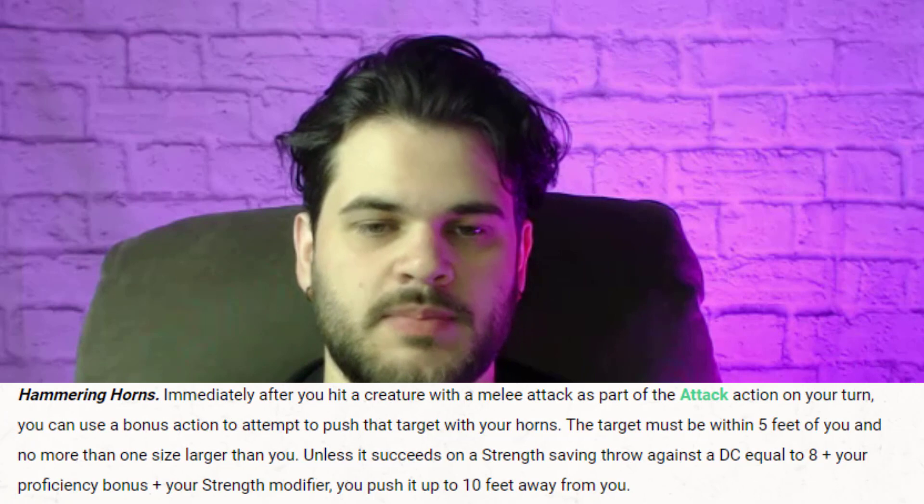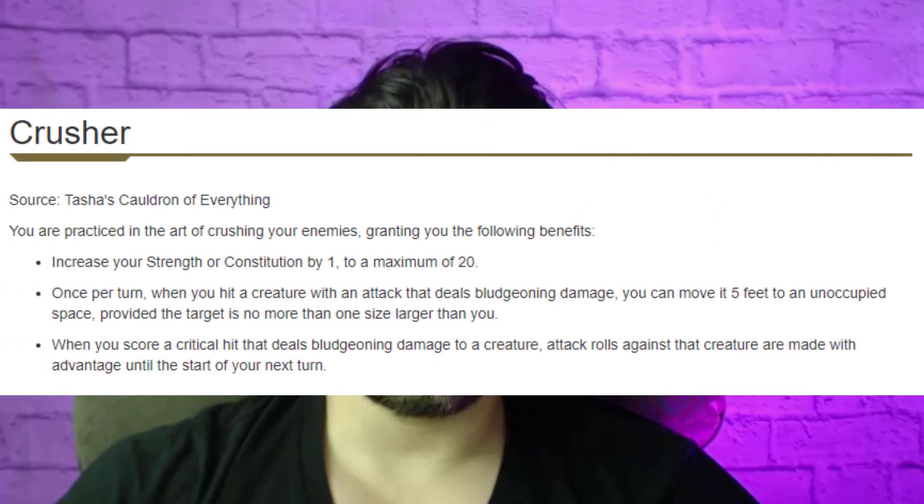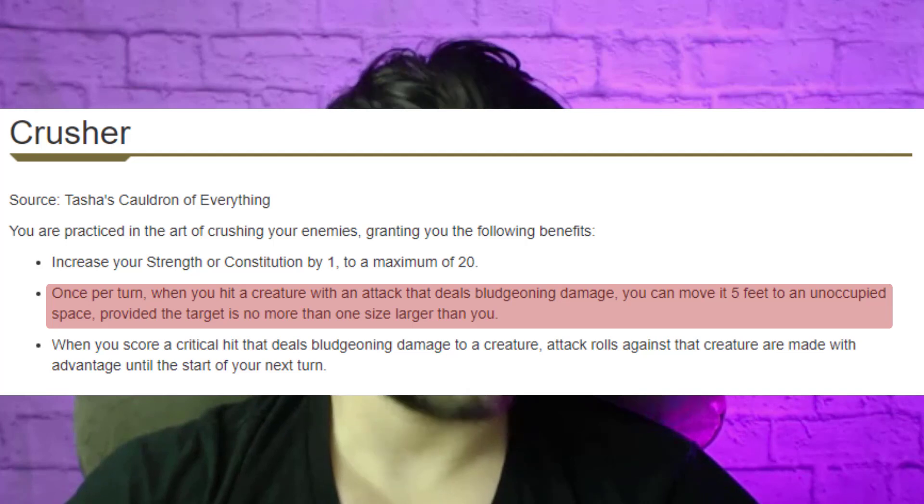Hammering Horns can either be just a nice added bonus after an attack if you want to knock someone away, or it can be core to your build. If you take the Crusher feat, when you hit with an attack you can move them 5 feet in any direction including directly up. So you hit them like a sledgehammer, give them an uppercut — they get knocked 5 feet in the air — and then you can immediately use your push attack to knock them 10 feet away at an upward angle, so they get knocked prone and take a little bit of extra damage. And I think that's really peak Minotaur — that's where Minotaur is going to be the strongest, doing a Crusher build.